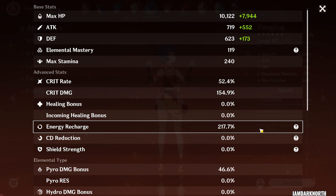A lot of people go way over 200 energy recharge, which is fine if you don't want to use Bennett's skill too much. If you just want to use it once for every rotation, then you want to go for more energy recharge. If you're willing to use more Bennett skills to funnel energy into Shangling, you can go lower on the energy recharge.